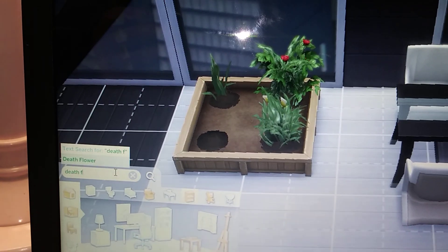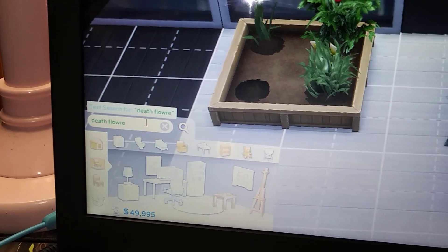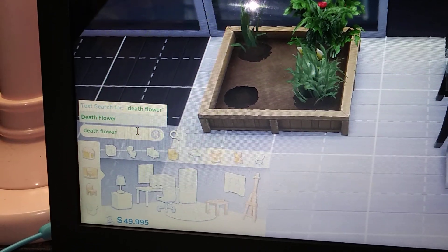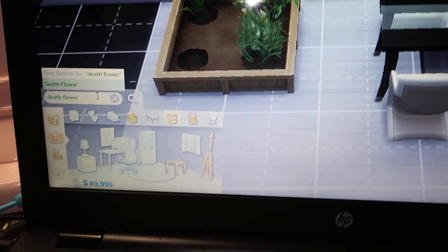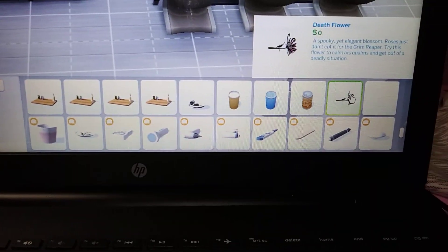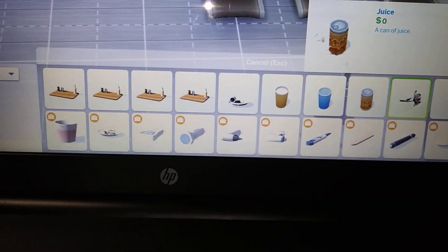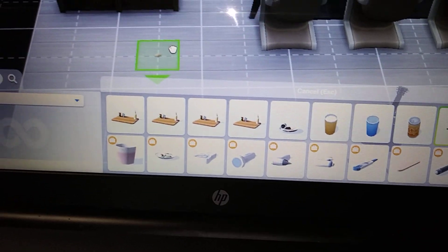Go to the search bar down here and type 'death flower'. Now, if you don't know what the death flower is — it can be used to bribe the grim reaper for your life, or you can use it to make some pretty gruesome cocktails.